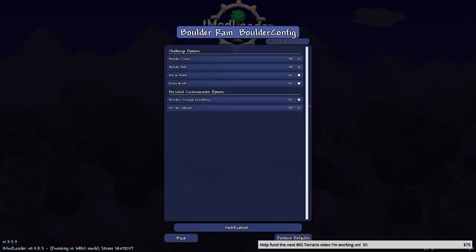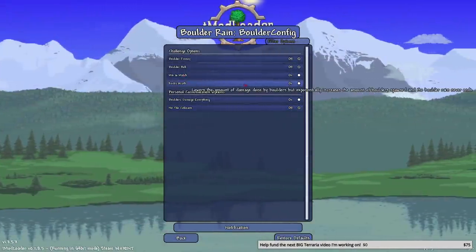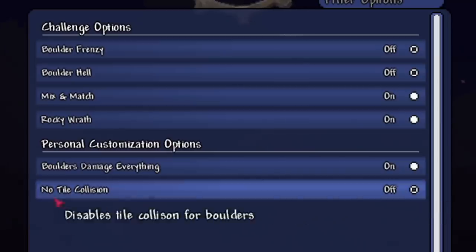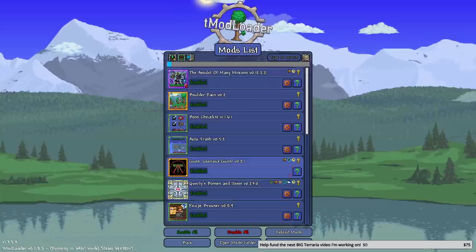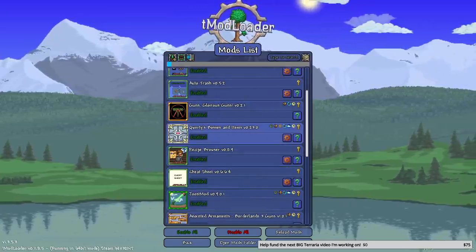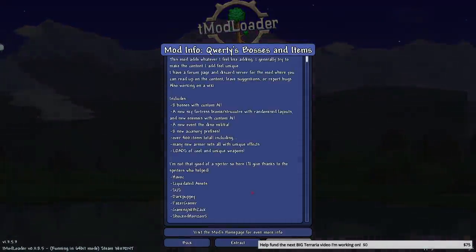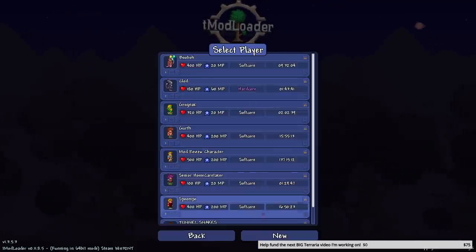I have customized it so that not only do we get different types of boulders, we get a lot of boulders — pretty much non-stop boulders — but they do less damage. We're gonna keep tile collision on; I feel like that's gonna keep us safe. The boss we have to kill today is from Qwerty's mod and it's in the ice biome underground.